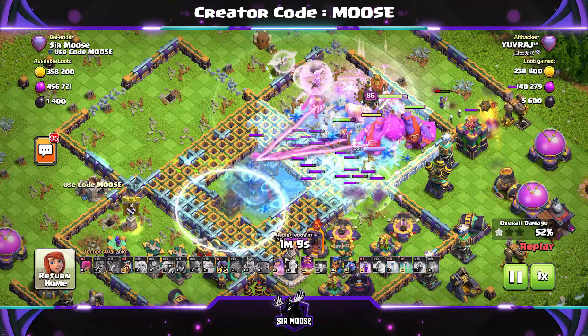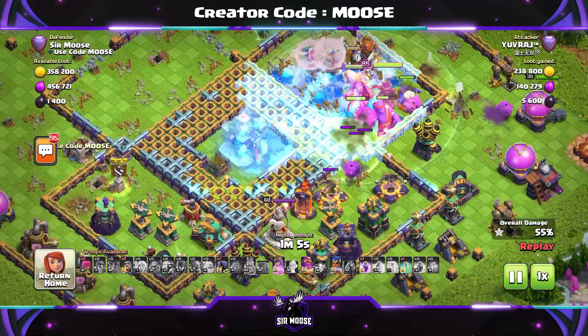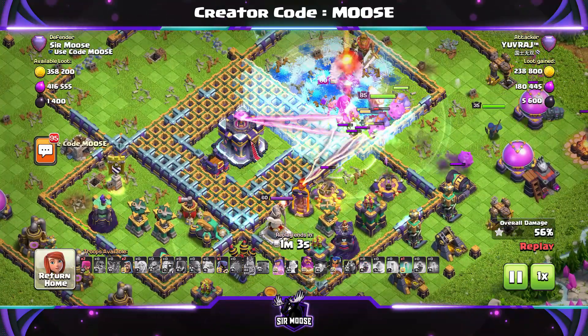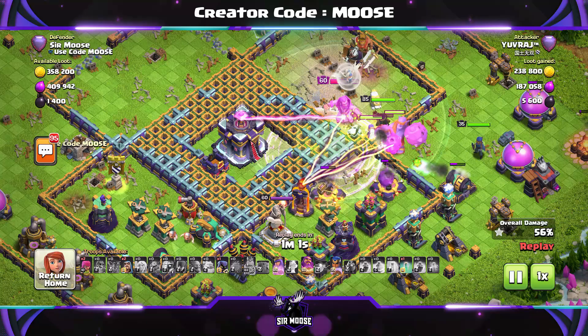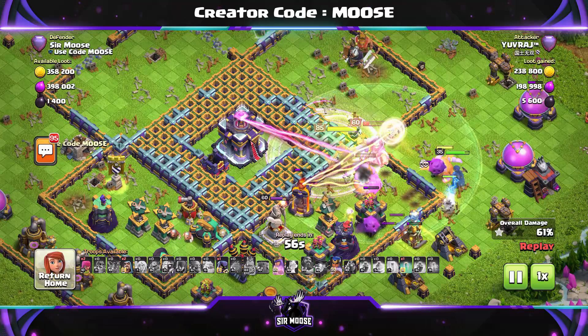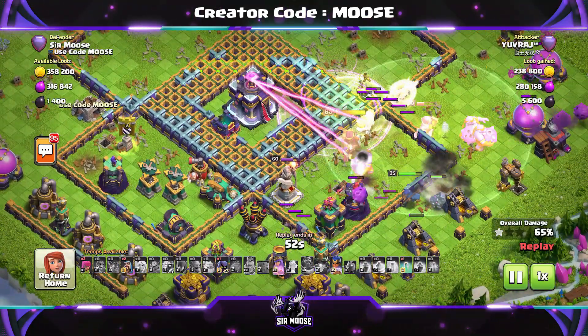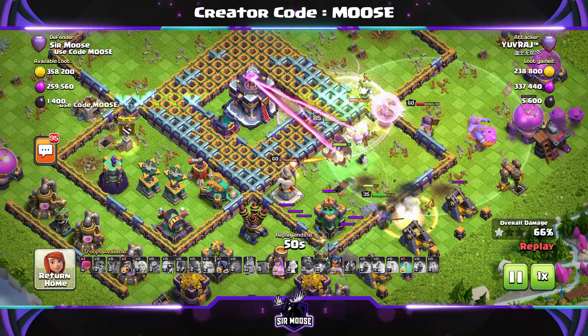The invisibility spell has just hidden the town hall — it's been activated! There is a jump spell there too. We need to watch out for the queen — is she going to go for the town hall? Those super bowlers have done well in that compartment, moving through. The grand warden is still there with boulders flying everywhere.